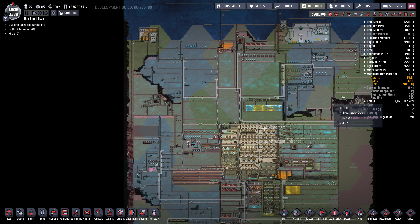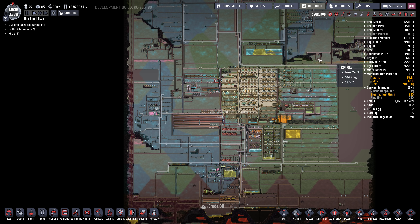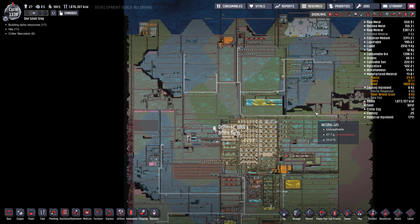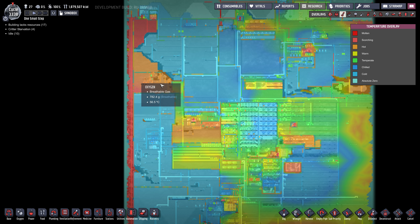So if we zoom out here, we can see what's been dug out. Pretty much everything is dug out now, except for some of these seams between some of the hot and cold zones.